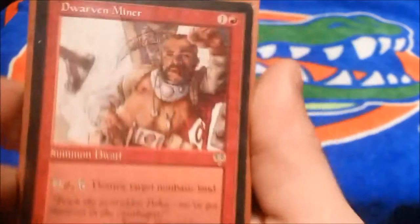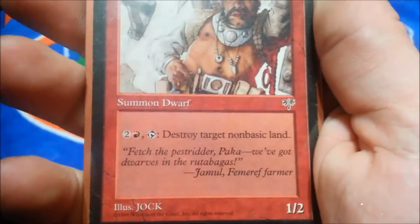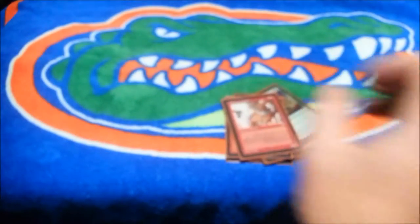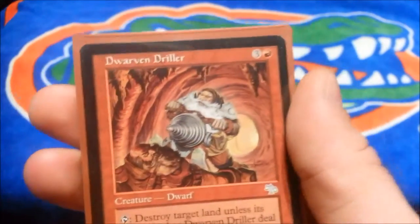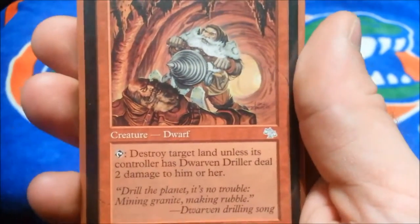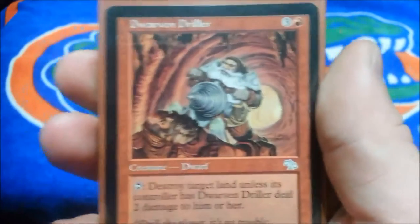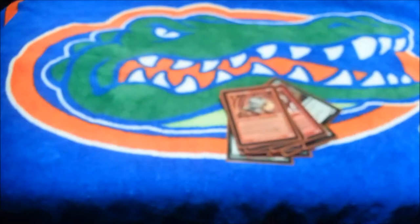Now we move into our red creatures. We have two of Dwarven Miner — one and a red, it's a 1/2, and for two and a red tap it, destroy target non-basic land. That's good if you're playing against people that run non-basic lands. Two of Dwarven Driller — three and a red, tap it, destroy target land unless its controller has it deal two damage to him or her — so it's a win-win card.